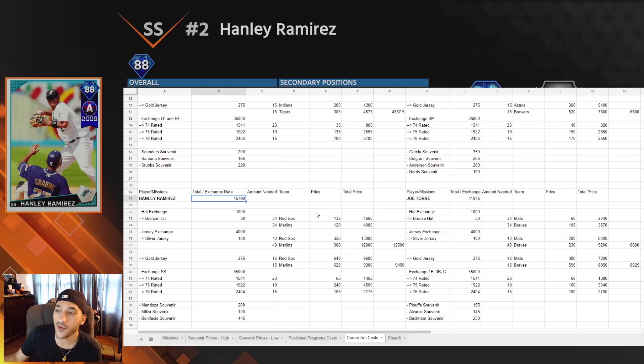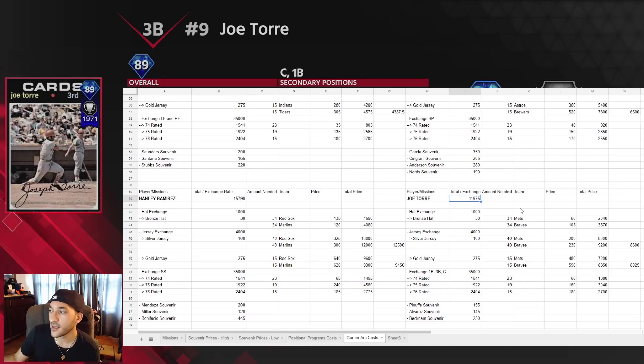Hanley Ramirez goes for around 15,800 — I think he's the second most expensive. He has some of the pricier teams: the Red Sox, Marlins, and Dodgers, but we didn't include the Dodgers. The Marlins were a bit cheaper for hats. Silver jerseys came in around 12,500 and gold jerseys around 9,400 — the Red Sox and Marlins can reach 700-800 per jersey, so gold is definitely the better option. Exchanging shortstops is around 1,500, putting Hanley at around 16k.